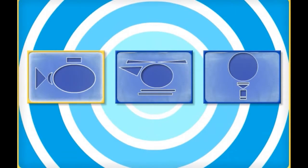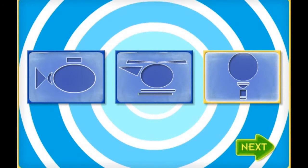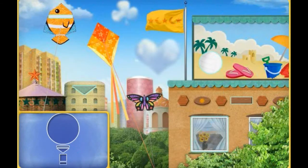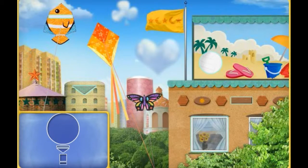Click the blueprint of the submarine, helicopter, or hot air balloon! Hot air balloon! Next! Help me search Umi City for shapes! When you find one of the shapes we need, click on it to collect it! These are all the shapes we need to make our hot air balloon! Ready? Let's go! Start looking for shapes!